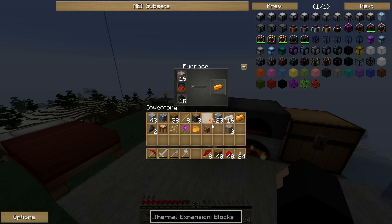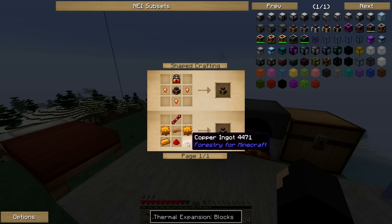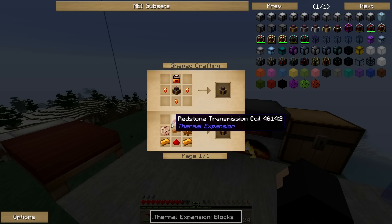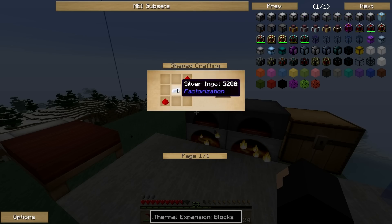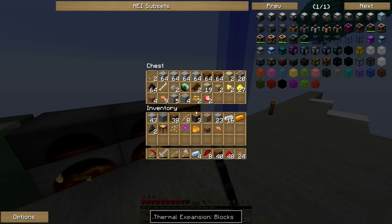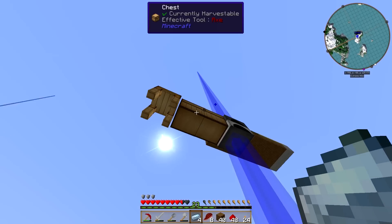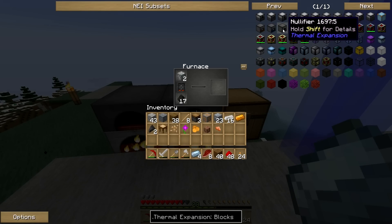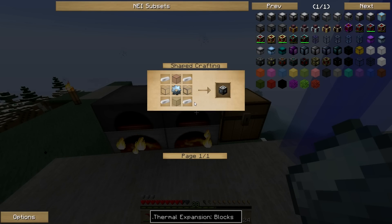So we can go ahead and get some stuff going. We're going to need one more for each — we have just enough copper it looks like. A piece of redstone. We're going to need some silver cooked up, give me that ten. Do I have any silver in here? Two silver. Alright, we're doing pretty well.